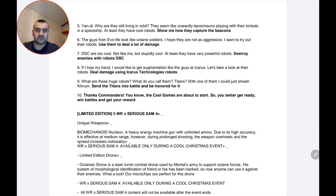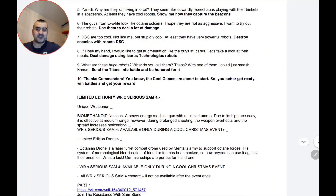The eighth task: 'If I lose my hand I would like to get an augmentation like the guys at Icarus. Let's take a look at their robots — deal damage with Icarus Technologies robots.' So here you again need to deal damage, but now with Icarus robots.